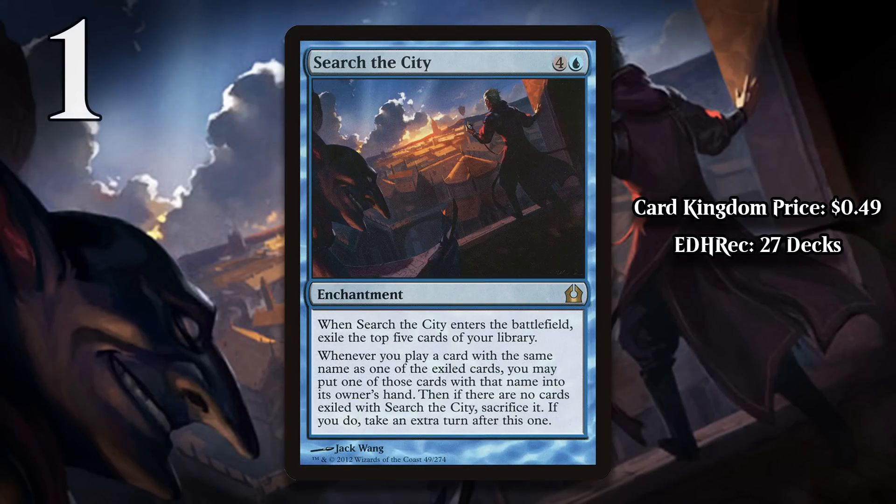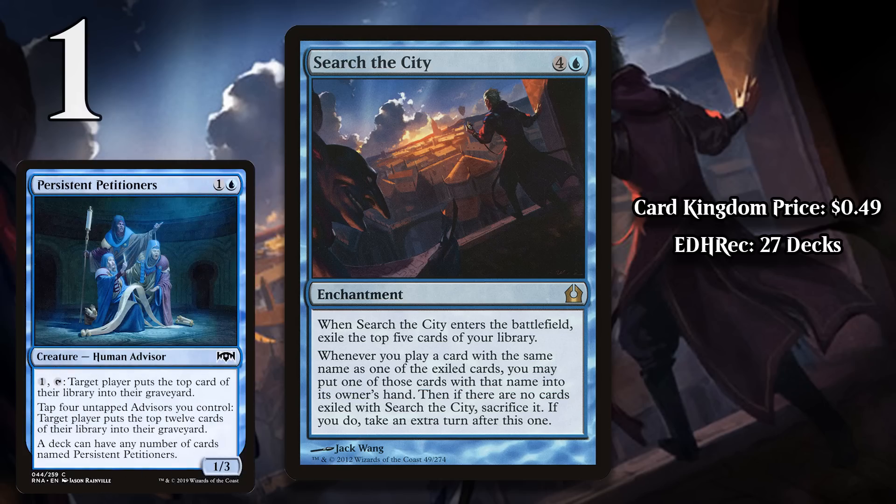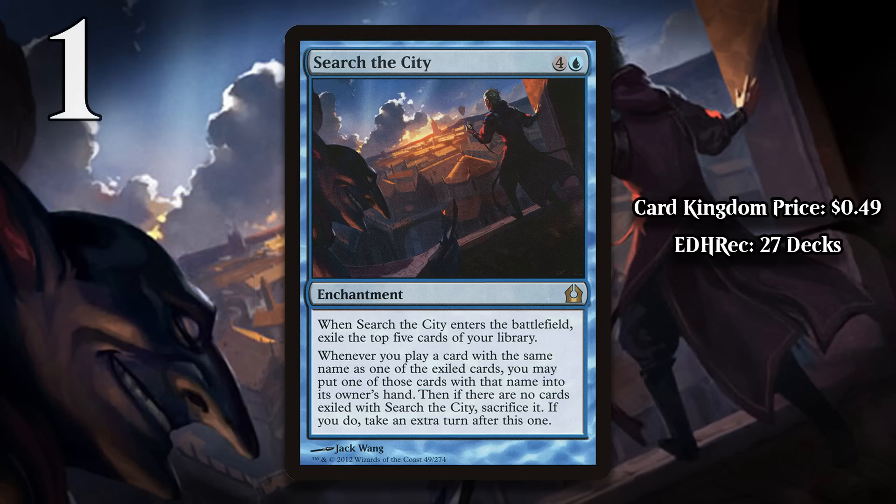And at number 1, I have Search the City. This 5-mana enchantment exiles the top 5 cards of your library when it enters the battlefield. Then, if you play a card with the same name as one of those exiled cards, you get that exiled card into your hand, and when you get rid of that last exiled card, you get an extra turn. Obviously, the ceiling here is super high — it can effectively draw you 5 extra cards and eventually give you an extra turn. That would definitely be worth 5 mana. The problem is, actually having this line up to deliver anything close to that amount of value is difficult. In EDH, this card is especially bad, because in a singleton format, it's very difficult to ever gain access to the cards it exiles. It does count basic lands, and if you're playing something like Persistent Petitioners it can be kind of funny, but even in a deck like that, Search the City is incredibly slow at actually delivering any value at all. So, spending 5 mana and a card on Search the City is a horrible plan. This is all true in 60-card formats too, even though it will be easier to get the cards off of Search the City. Search the City is too clunky and too slow, and should never be played in any format.